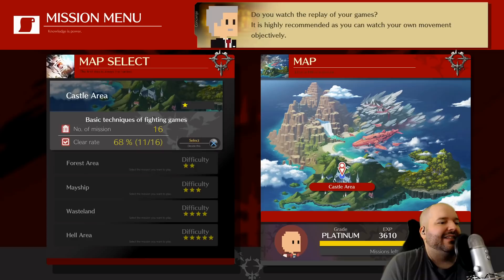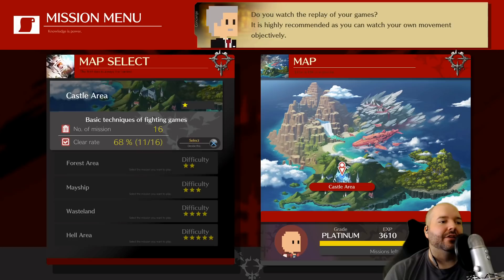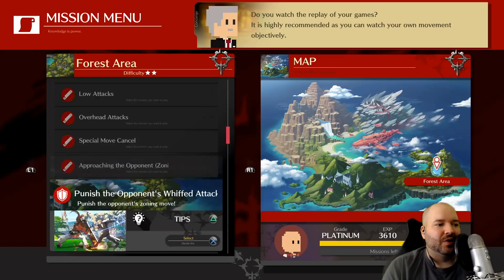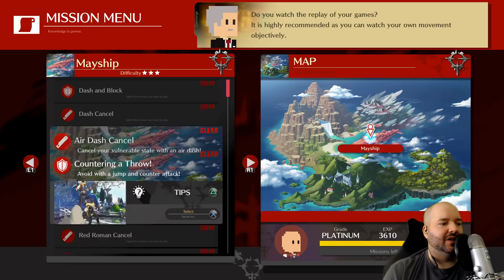In mission mode there are five areas that start out easy and get harder, teaching you different things. Today I'm going through five missions that everybody should do. If you're first starting out, I'd recommend the castle and the forest — the castle covers controls and what the different buttons do, and the forest covers mechanics like air dashing, supers, and dust. But let's get into the more complicated ones.